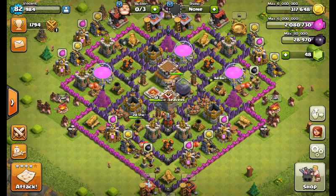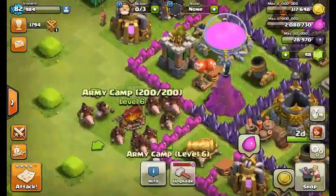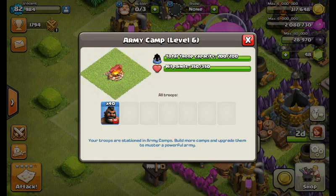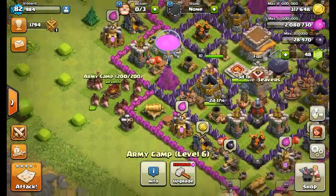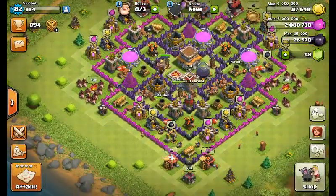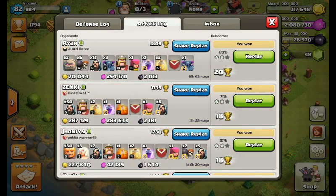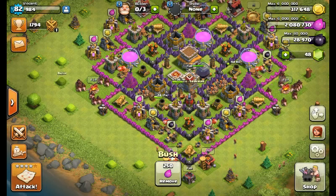Hello guys, welcome back to my third video. I'm gonna do a four on a hog rider raid, and since my hog rider is level one, I'm pretty sure I'm gonna fail. I was gonna do a four on wizard raid and a gold wipe, but in the middle of my recording it just stopped and I didn't really notice, so I chose to do a hog rider raid instead.